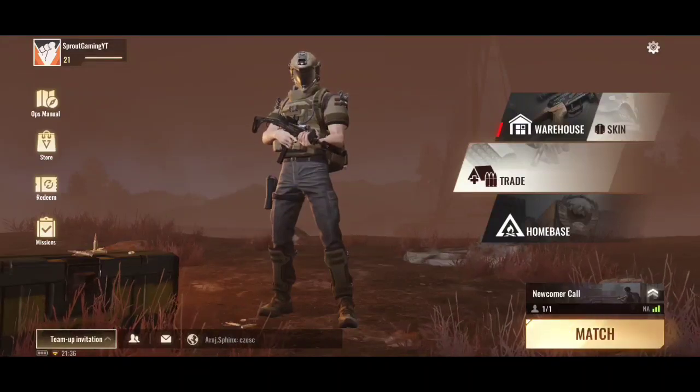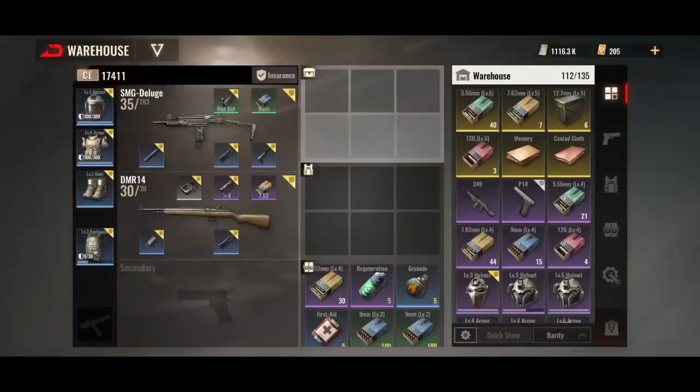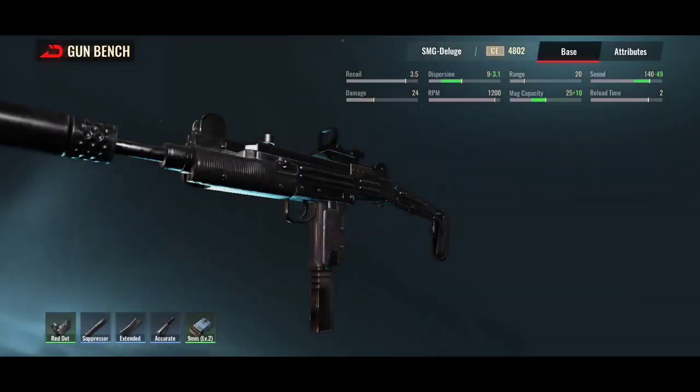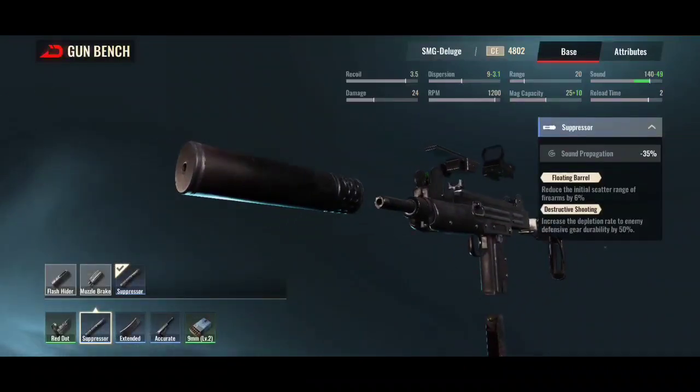All right guys, it's Sprouty, I'm back with another loadout video. On this one I've went for the Deluge and the DMR 14 - not guns I would use ever if I'm honest, but I wanted to try new things. So I went for what I think are decent attachments. I went for a rare, I'm not really bothered with the stats on it, hence the green one. Suppressor, I went for floating bow.